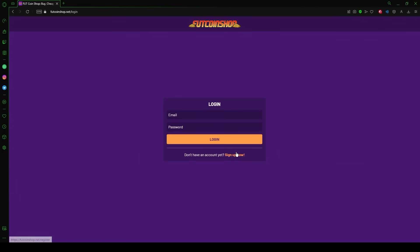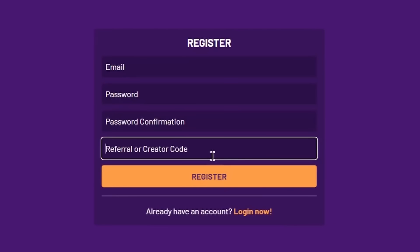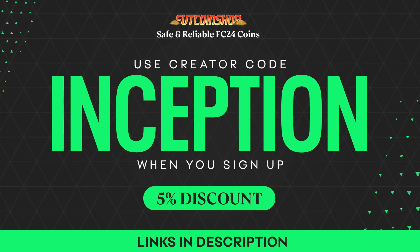If you're looking to buy cheap and safe FIFA coins, look no further than footcoinshop.net. They have the fastest service, an incredible loyalty reward system, and the best prices around. Use my creator code INCEPTION when you sign up for your account and get a 5% discount with your order.